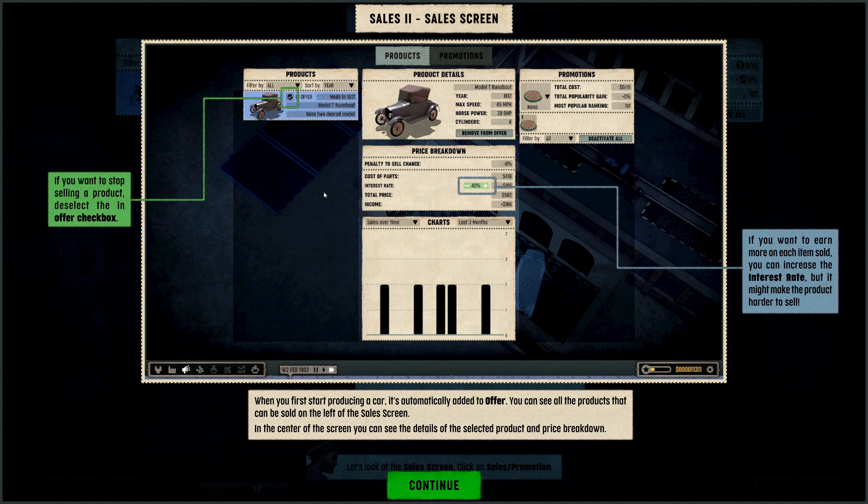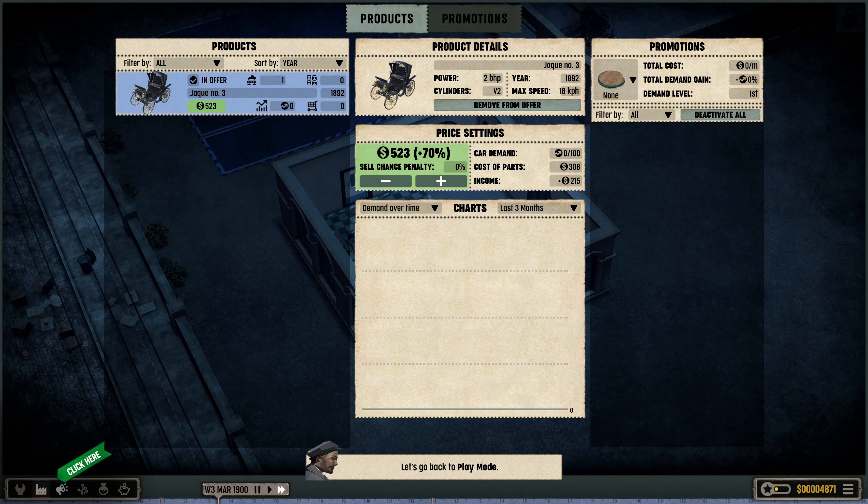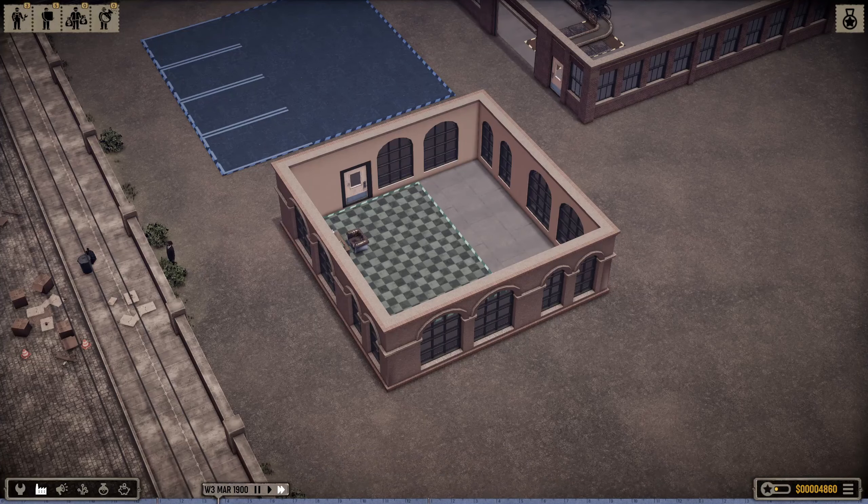When you first start producing a car it's automatically added to the offer. If you want to stop selling a product you deselect the offer checkbox. So if you're working on new production models and want to get rid of older stock first, or focus on other cars, you can take items off offer. We need to go to play mode.